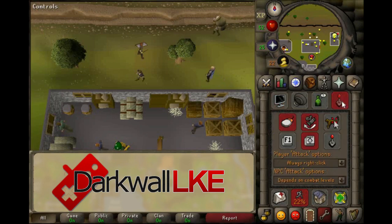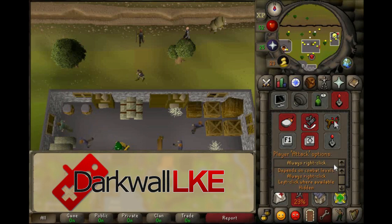If you haven't already, configure your settings so you can left-click on player attack. In the settings window, click the joystick, and then select left-click where available under the player attack options. This will make it quicker to attack players in between eating and drinking strength potions.